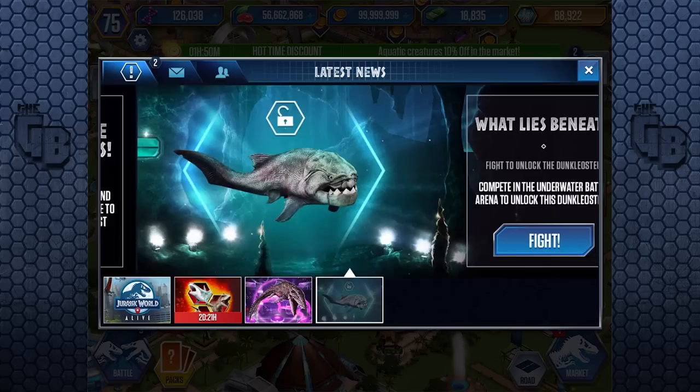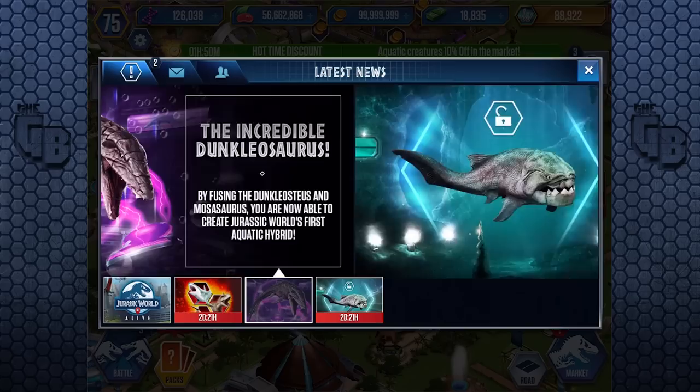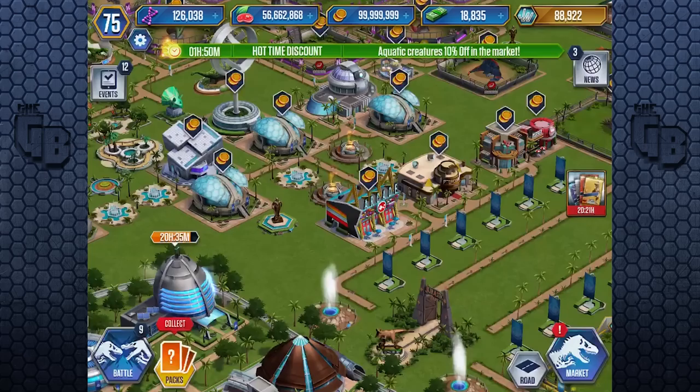For the longest time, we thought that Mosasaurus was going to be hybridized with the Megalodon. What does Jason Statham say? The Megalodon. But no, it turns out it's Dunkleosteus. We thought it was going to be a Megalodon for the longest time, making a Megalomoza... Megalosaurus, or a Moselodon or something like that. But it turns out to be Dunkleosteus.